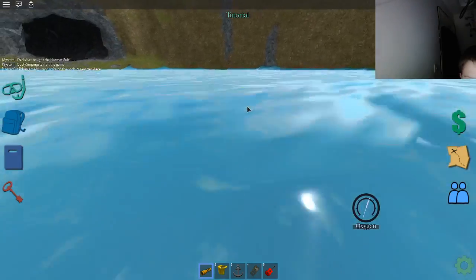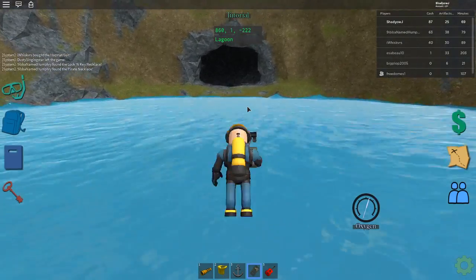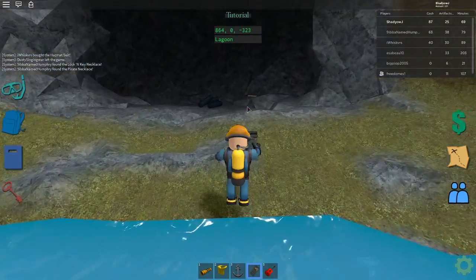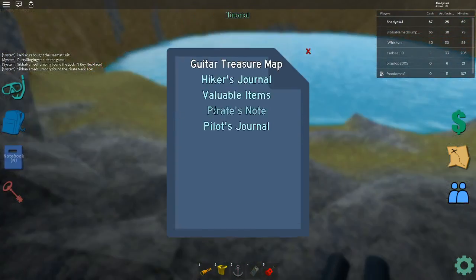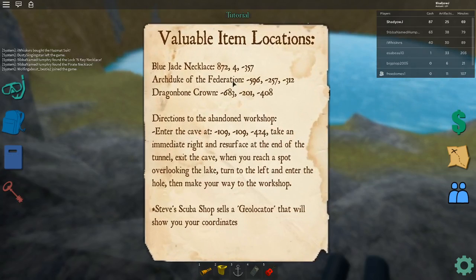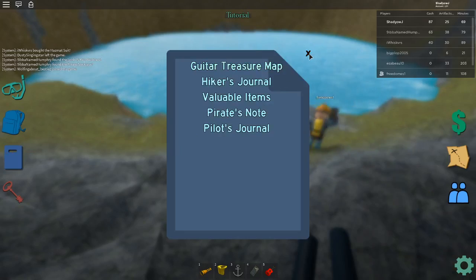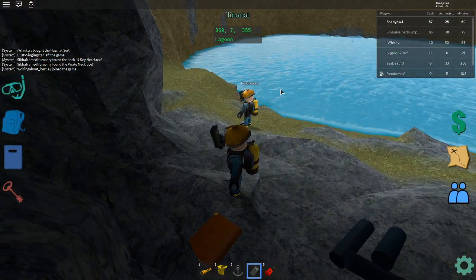The coordinates take us here to the plane crash. 8, 7, 2 — I think it should be here. Check if it's here and say yes if it is. Let me just check the coordinates again: 8, 7, 2, minus 3, 5, 7. It should be right here — is it here?